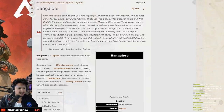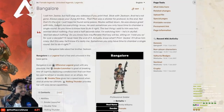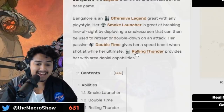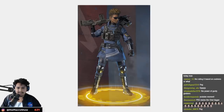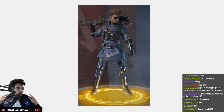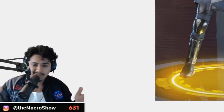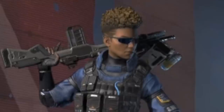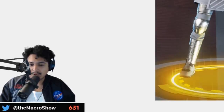We'll start with Bangalore. The reason I'm not using the actual game is because I don't own every single legendary skin. The first skin is the Enforcer — I never really liked this one. There's a notorious thing where everyone says Bangalore has whack skins, and this is one of the main reasons why. That's a D tier, no doubt. Officer Williams is a little bit cooler — C tier for me.